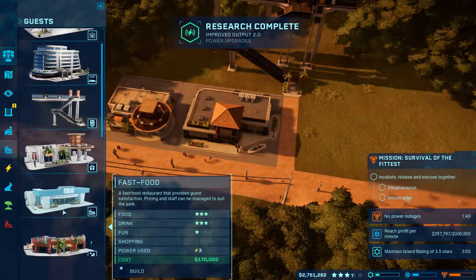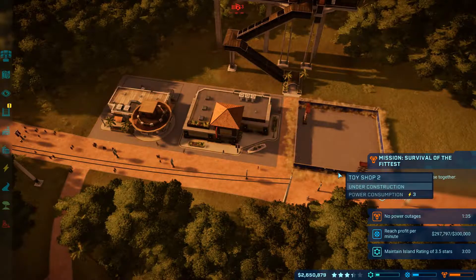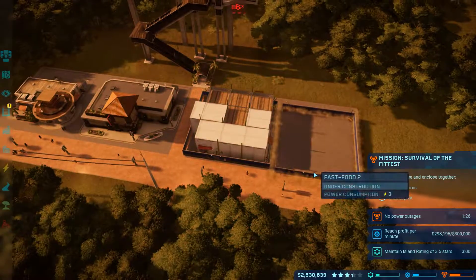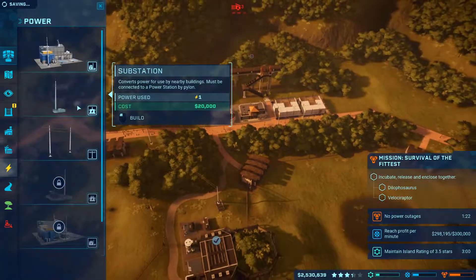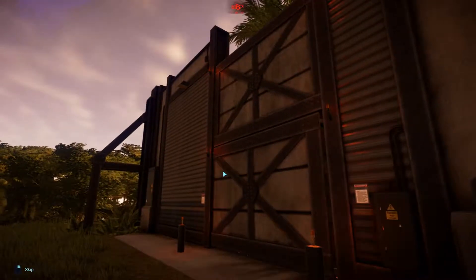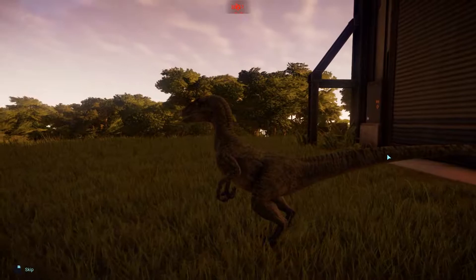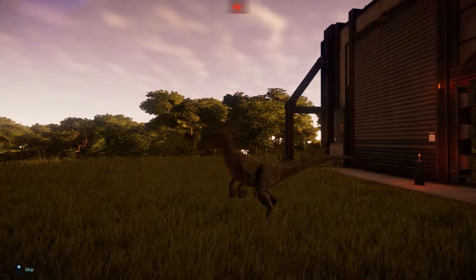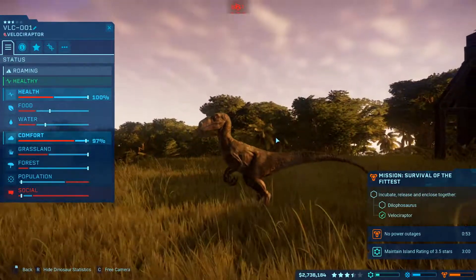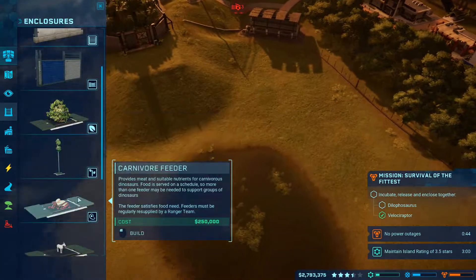Guests' gift shop, restaurant, toy shop, fast food — there we go, that's pretty spanky. Substations — now we're looking good. That gets everything, that's a very nice substation. I don't think that's going to fail now, so I'm going to release the velociraptors. Please don't kill anyone in my park, that would be horrible. Thanks for helping create entertainment — cool! I'll also have to put in the feeder here.